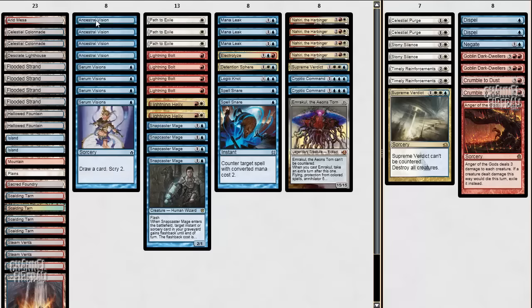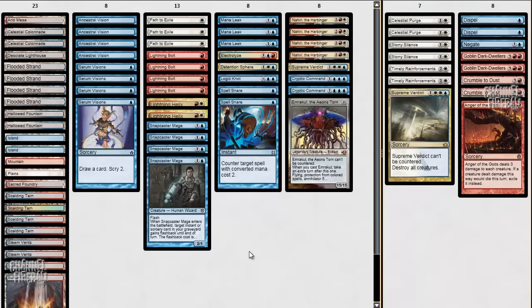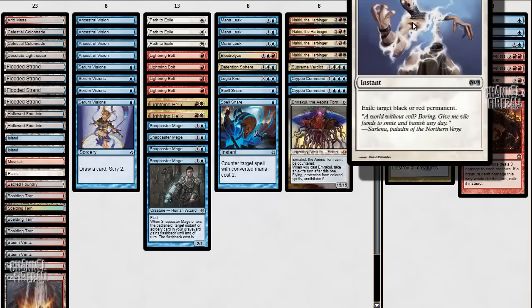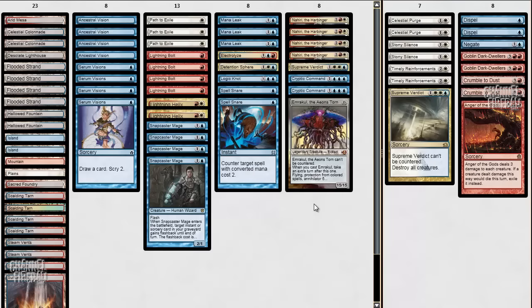Ancestral Vision recently came off from being banned. I've never cast an Ancestral Vision in Modern before, so I'm really excited to do that. I added a couple of Dark Dwellers to the sideboard just for some grindier matchups, things like Jund or whatever. We can side into Dark Dwellers and Dark Dwellers into Visions, which is pretty sweet. Another cool card in the sideboard is Celestial Purge, which is really good because it does exile Nahiri, and it also exiles Thopter Foundry, so it seems like a very powerful card in the current metagame.